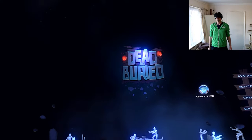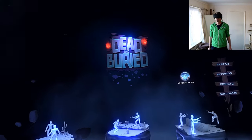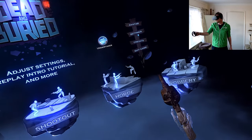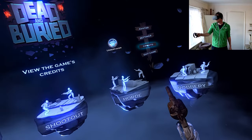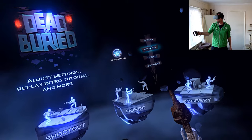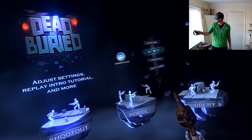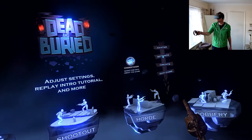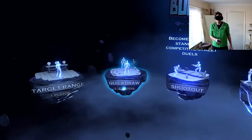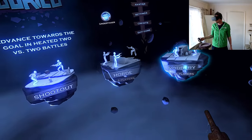So you've made it into Dead and Buried — let's have a quick look around the main menu. Over the back is Avatar, Settings, Credits, and Quick Game. Avatar is where you go to change your character skin, and Settings is where you go to change your mic to push-to-talk if you've got a noisy household or a party going on. Down the bottom is Target Range, Quick Draw, Shootout, Horde, and Robbery.